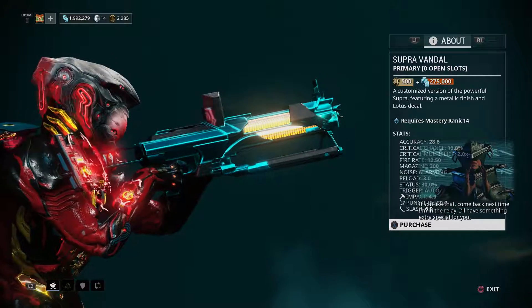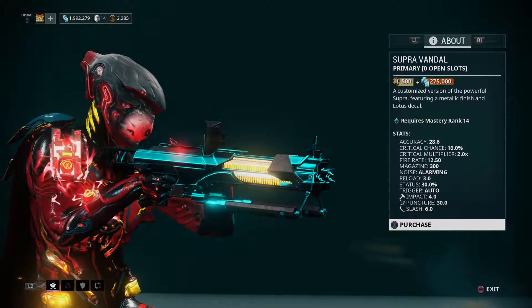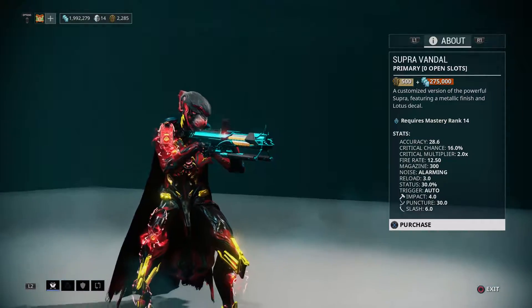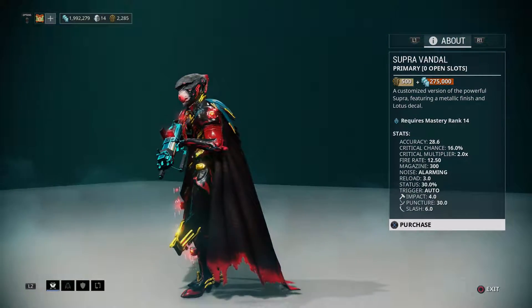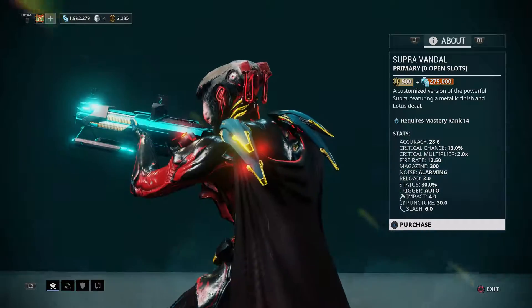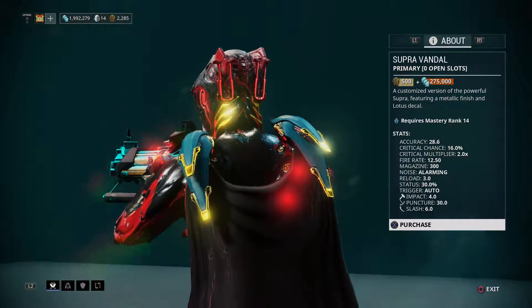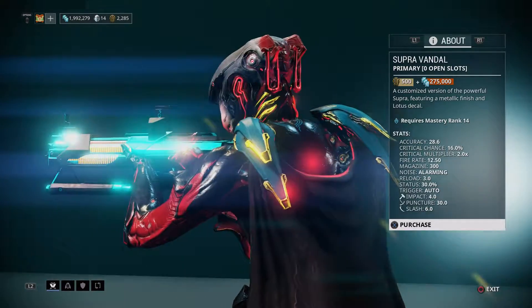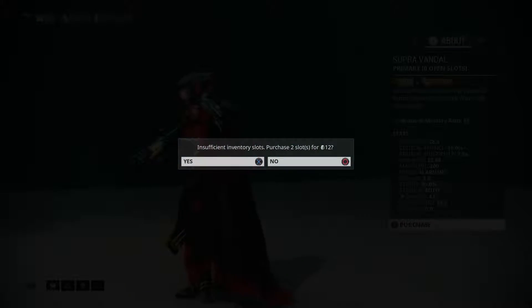Soma Vandal! This is the weapon I've been wanting for a long time. We didn't manage to get to Pluto so we missed out on this, but since we can just buy it with 500 Ducats, that's great. And 275 credits — well, it's a thousand credits. This is not bad, that's easy. Soma Vandal — 300 ammo magazine. It's amazing.